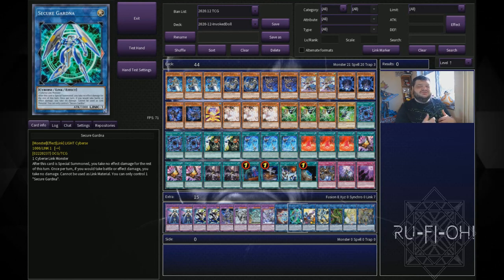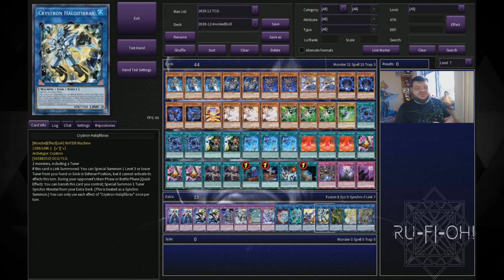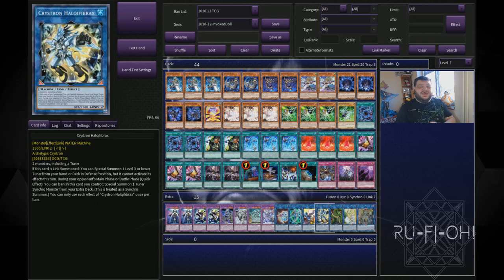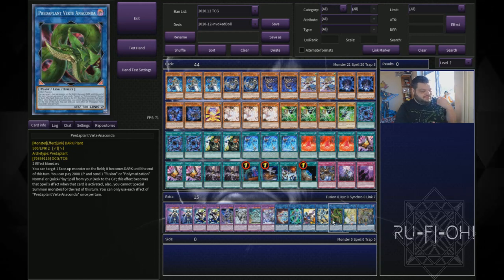We have Almirage and Secure Gardener — these are for the Aleister play: summon it, link it off twice, and you've now got access to Mechaba or Purgatrio depending on what you need, with more stuff in your grave. One copy of Cross Sheep — we're playing a fusion-based deck, so why not abuse all the free material? It generates so much advantage, does so much for your board, and helps you link climb so much quicker. One copy of Halqifibrax — for much the same reason as Cross Sheep. We're not doing synchro plays here, but you can get some free materials, thin out the deck, and link climb quicker. One copy of Predaplant Verte Anaconda — it's a fusion deck, so being able to dump Shadoll Fusion from the deck at basically any time is a really nice utility the deck hasn't had before.